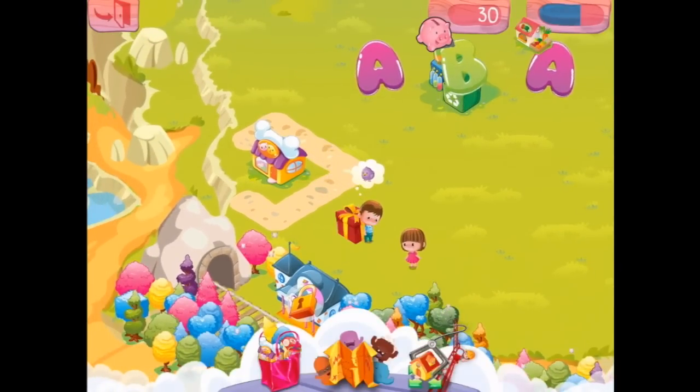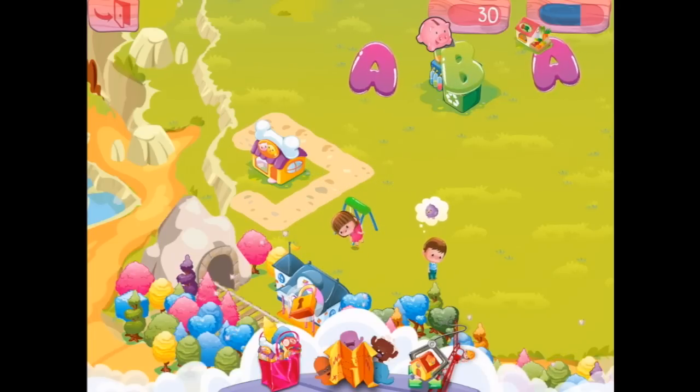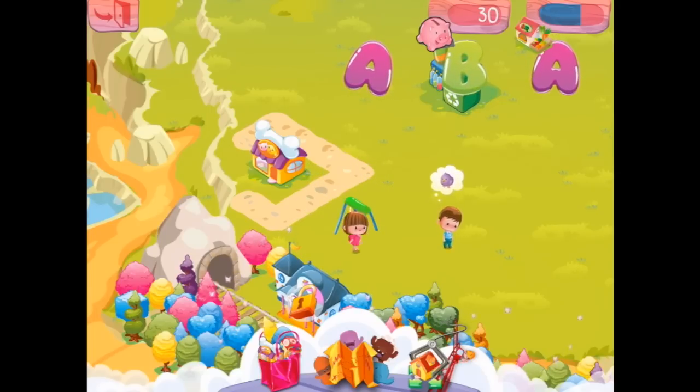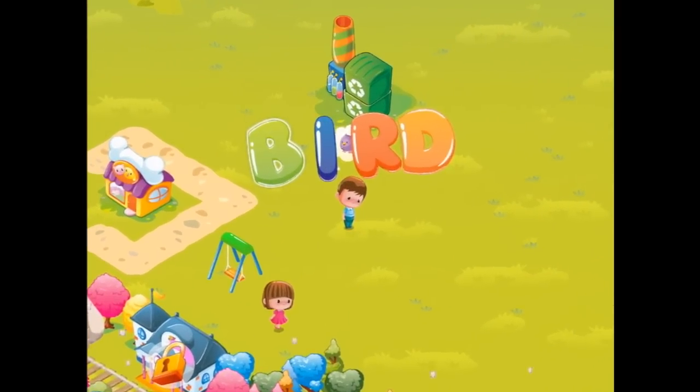Let's put in a swing and let's put it just here. There, that might cheer these sad kids up. Here, go for a swing. Anybody? No. All right, well let's get the bird first — B, I, R, D — Bird.